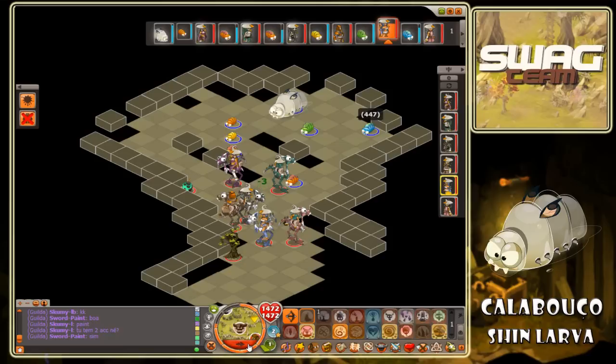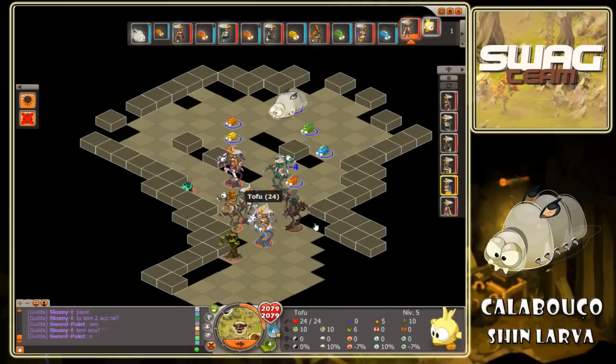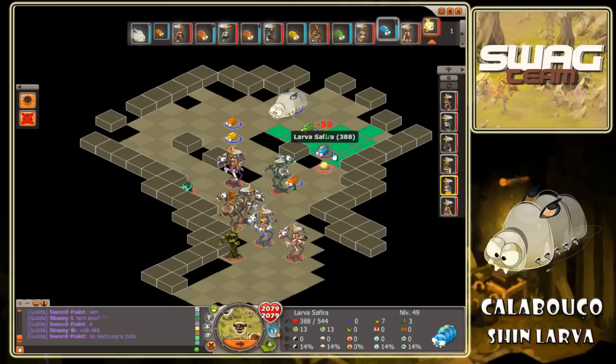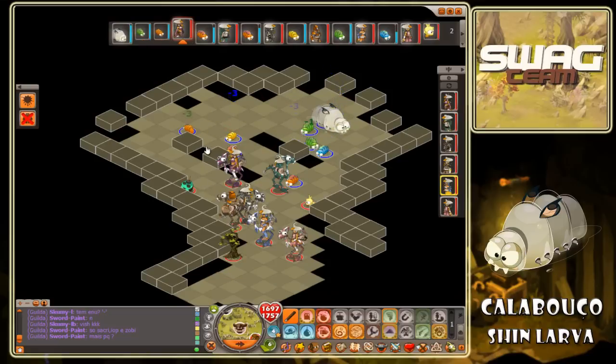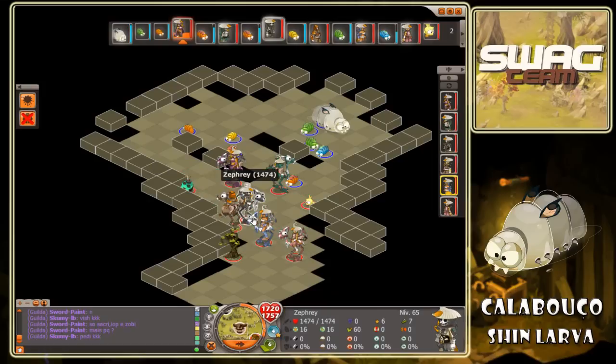Vamos deixar estes longe. Se calhar até vou colocar um tofu. As bombas da Roller também ajudam. Ela vai bater na azul — boa. Começam a haver aqui bastantes invocações, o glifo da Roller vai ajudar. Só tenho 4 PAs — 4 PAs não dá para fazer nada.